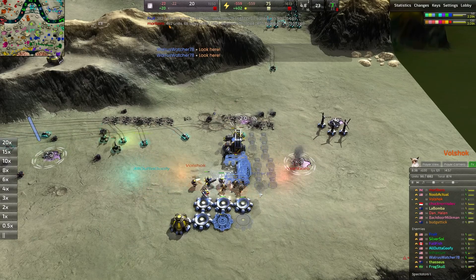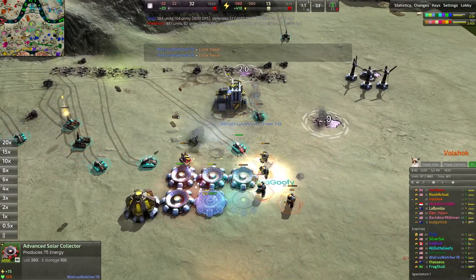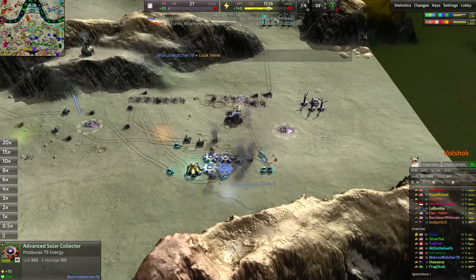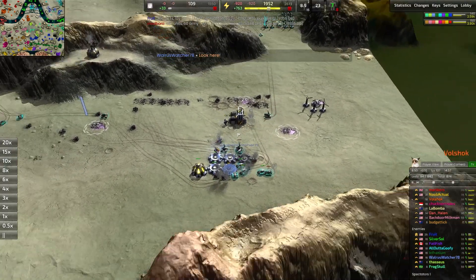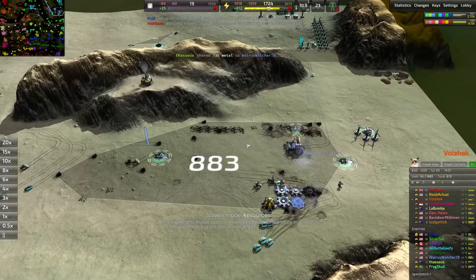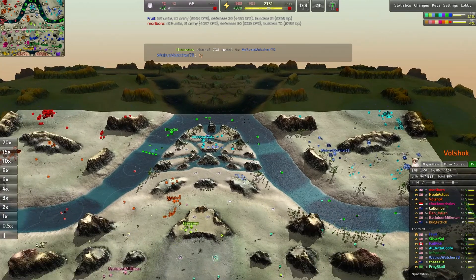If they're microed properly, this could essentially wipe away both of these players because there are no defenses. We've already seen a bunch of the pawns go down, though. Every pawn that dies is a tremendous hit to the damage potential they can do. These need to be spread out — we need to make sure we're attacking in a big circle and taking down whatever we can. Advanced solar panels are definitely one good target, and we also took down the T2 labs, which is really expensive. This player is not going to be able to attack up as quickly as they were hoping.